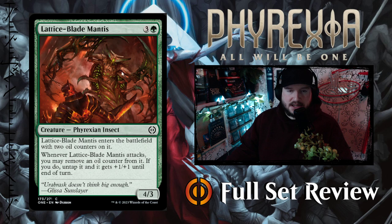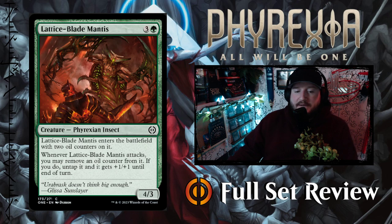Lattice Blade Mantis — 3 and a green for a 4-3 Phyrexian Insect Creature. It enters the battlefield with two oil counters on it. Whenever Lattice Blade Mantis attacks, you may remove an oil counter from it; if you do, untap it and it gets +1/+1 until end of turn. That's interesting — it just seems like a lot of setup for what amounts to an untapped 5-4.